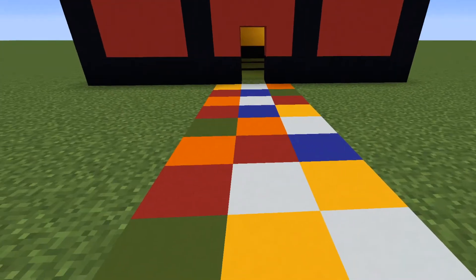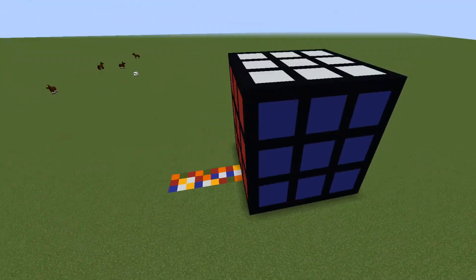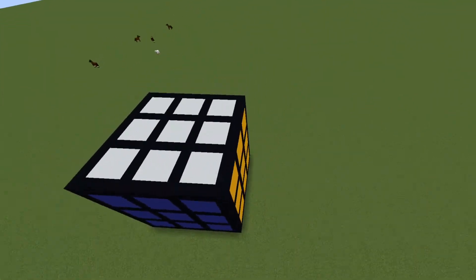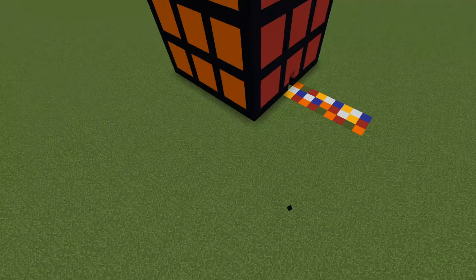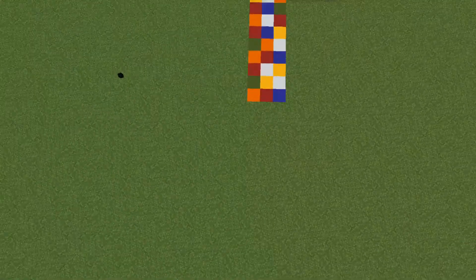Hey guys, I would like to show you my brand new house — this is a Rubik's cube house. There is a download link in the description if you want to download it. This is 1.16.3 and I've been working on this for about 30 minutes, and I gotta say this looks pretty cool.